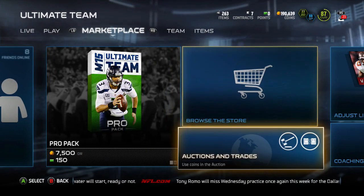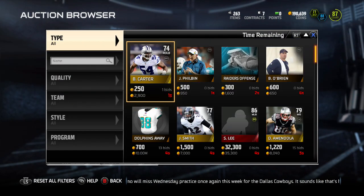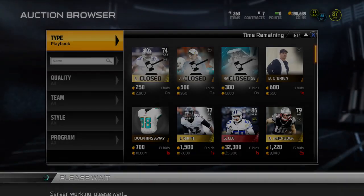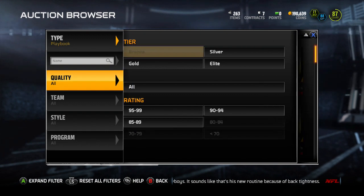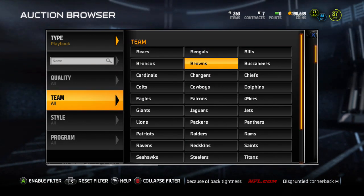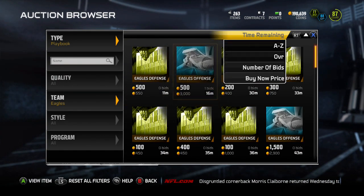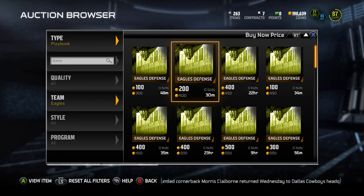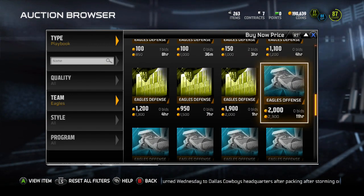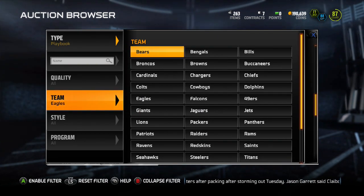Go into the auction block and get the Eagles offensive playbook. Right now it's going for about 2,000 coins, but it fluctuates throughout the day so I can't say exactly what it'll cost you.